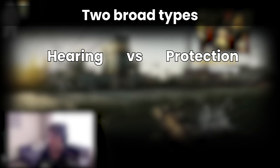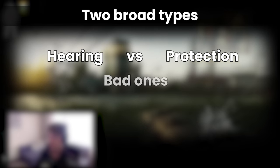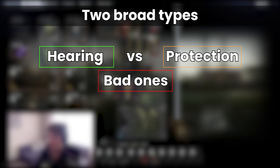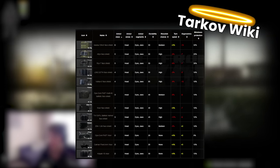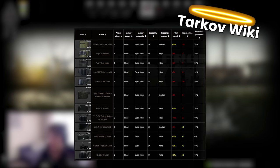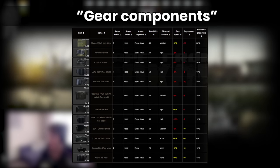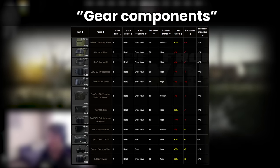We said before that there are two rough groups, but we can add a third which are those face shields that are straight up bad. This gives us: the bad ones, the headset ones, and the chad ones. The best place to break down the range of options is on the wiki — there are specific pages for face shields found primarily in the gear components section, which I'll link in the description.